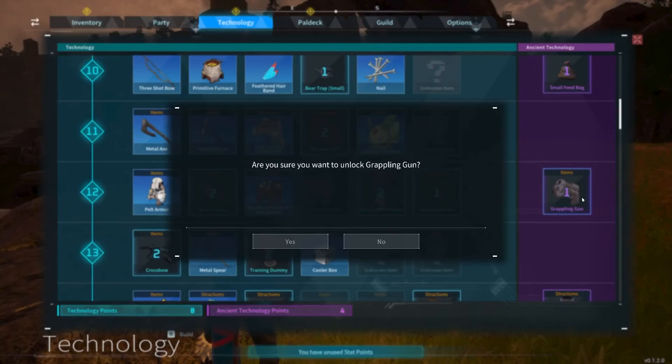Once you defeat your first Syndicate Tower in Palworld, you'll gain access to a number of crafting blueprints that require ancient technology parts. These parts are vital for helping you build more advanced machinery and equipment, but they can be pretty hard to find.